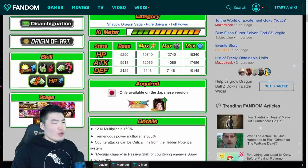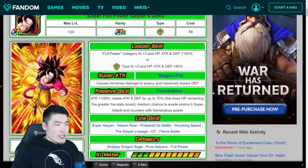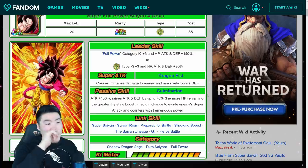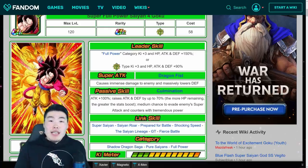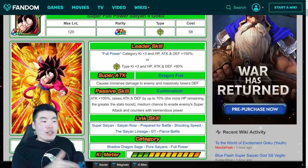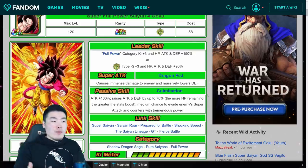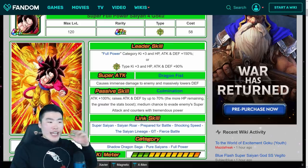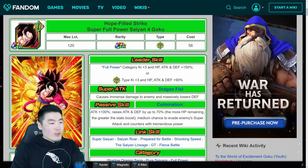So that is huge — massively lowers defense is an 80% debuff to the enemy's defense, which I totally missed when I said his super attack was standard. I thought it was a 'greatly lowers defense.' This means that after he supers the enemy once, the next turn he comes back he's going to do even more damage because the enemy is going to have 80% less defense. So that's a great super attack right there.